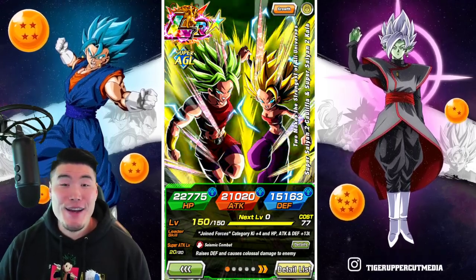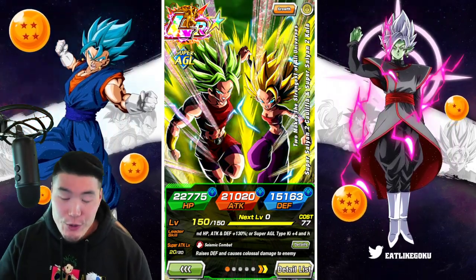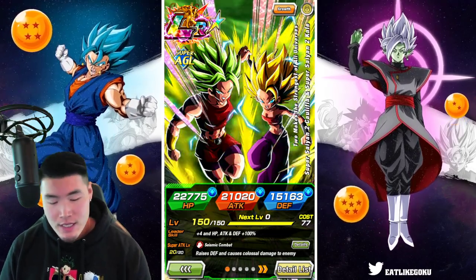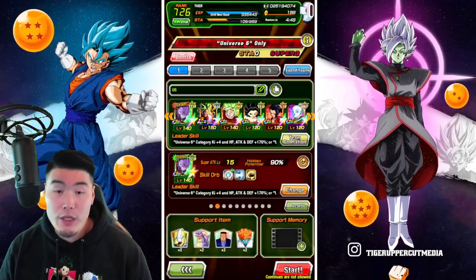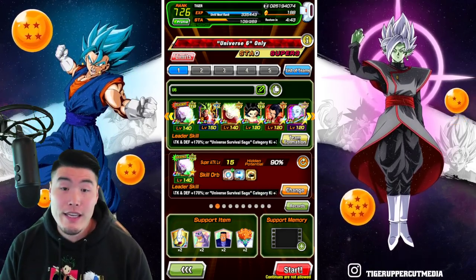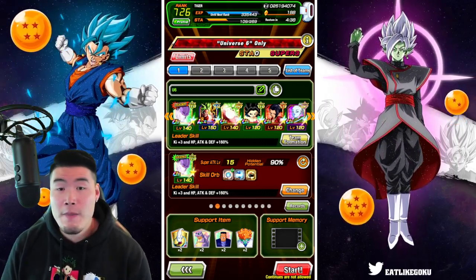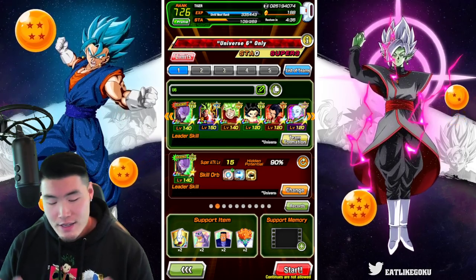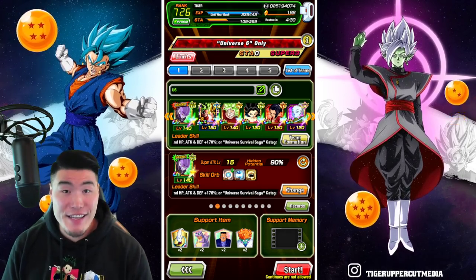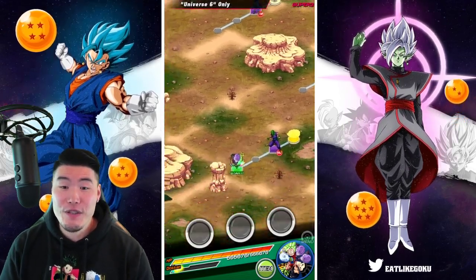Welcome back to another Dokkan Battle video. Today we're taking on the new Universe 6 Extreme Super Battle Stage that just dropped on Global. Before we jump in, let's take a quick look at the team. We got the Double Tech Hits as our leaders, along with the LR Kale and Caulifla, the Fizz Berserk Kale, Tech Caulifla, STR Kale, and finally the INT Vados. For items, same as always — Whis, Icarus, Aether, and Princess Snake.